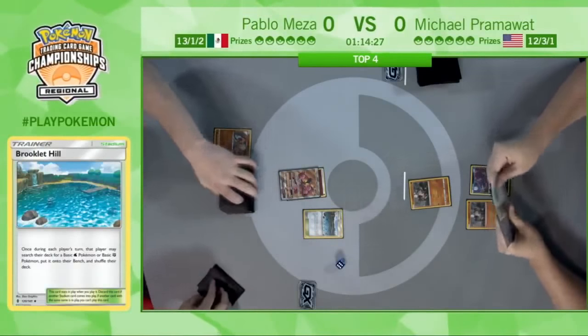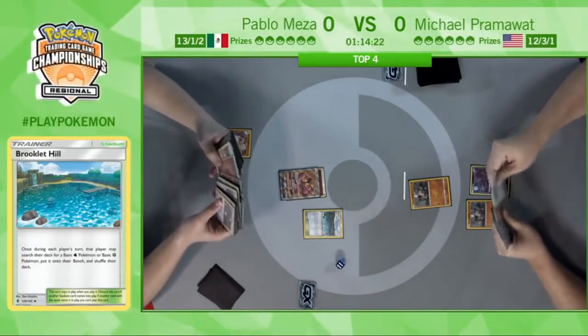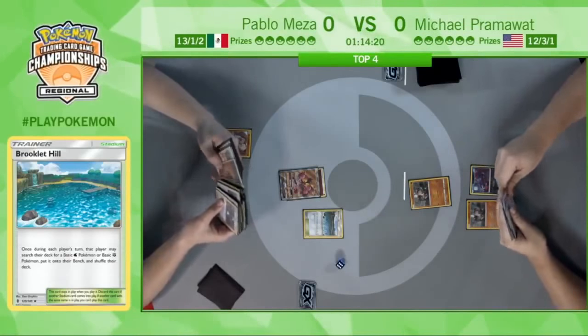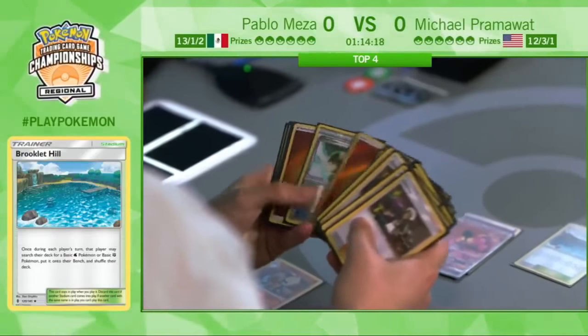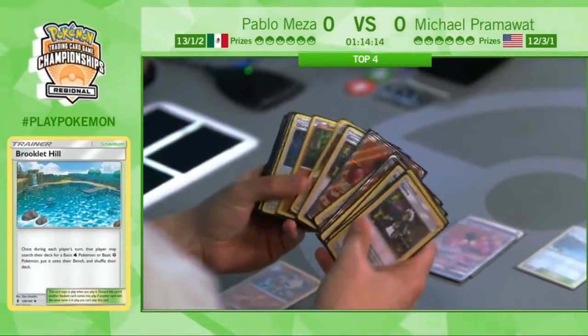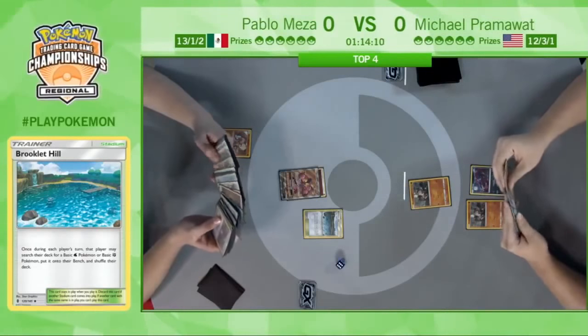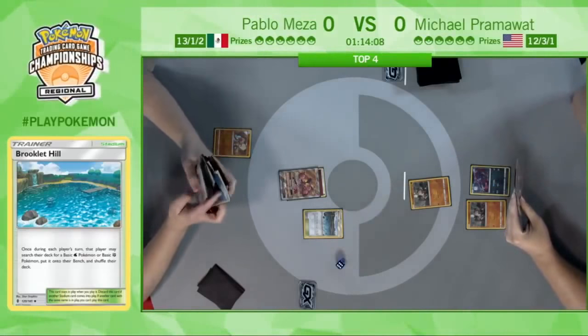It's just a great card to have — just gets so many Pokemon. Allows for a free deck search for Pablo. Great card to have here on turn one. It does help out Pram a little bit as well, as he can get a Rockruff, but he already has two on the board. It's not really mattering too much; the advantage that it gives Pablo is too powerful to pass up.